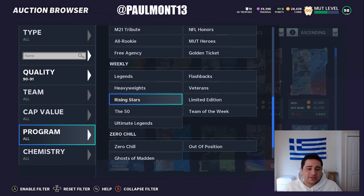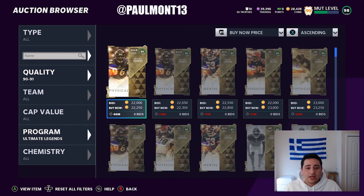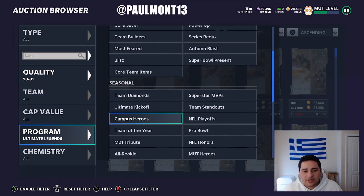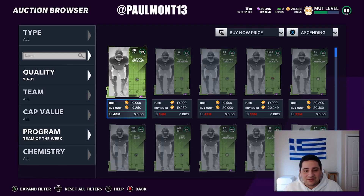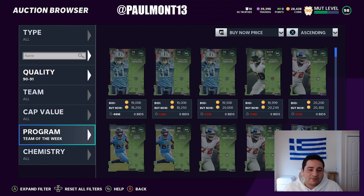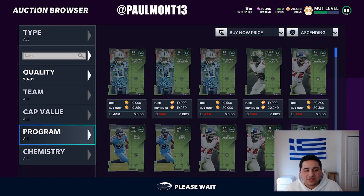Let's take a look. Let's click on Ultimate Legends and see what they're really going for. 22K — all right, maybe not Ultimate Legends. Let's look at Team of the Week — 19K. So around maybe a little less than 20K, something like that.